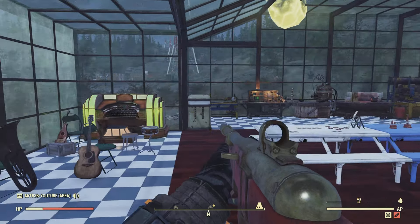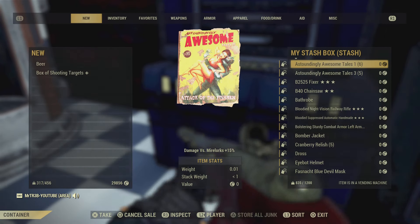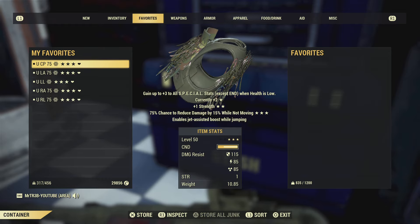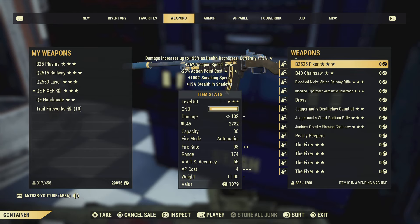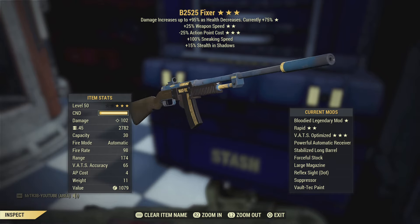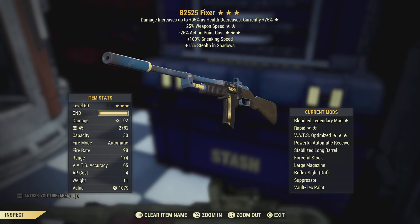So what have we got in the legendary shack today? I think we managed to do 120 slots again — I'll show you that when we get to the vendor machines, and the key code I'll show you at the end of the video. Here is today's amazing weapon up for grabs — first person to get it, I suggest you go for that — that is today's star item.